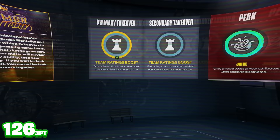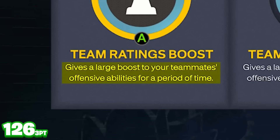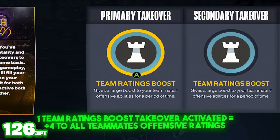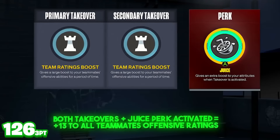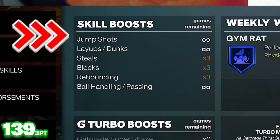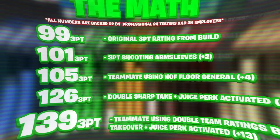My teammate is running Team Ratings Boost takeover, which gives a large boost to teammates' offensive abilities for a period of time. By itself that's a plus four to all my shooting stats, but doubled it becomes plus seven. He also has Juice Perk, so the double Team Ratings Boost takeover and Juice Perk combined gives me a plus 13 to all my shooting stats. I also have Unlimited Shooting Boost, though that doesn't technically affect my three-point rating.